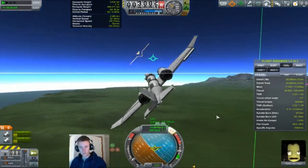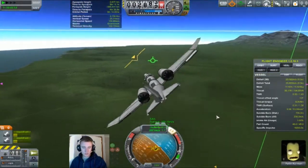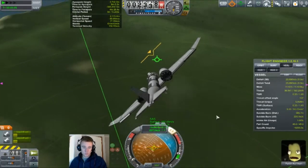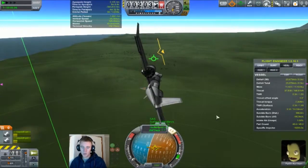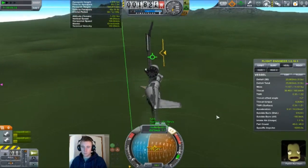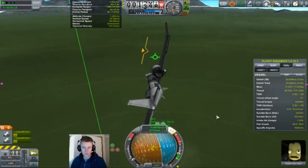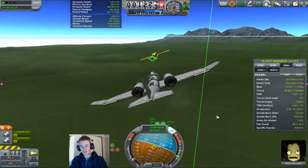That's about it for this episode — it is a bit short. But there will be more, much more to come. We will be revisiting that moon probe that failed last episode; I will rebuild it and we will finally find out just where Neil Kerman has stranded himself. So until then, see you guys later.